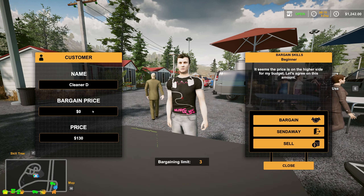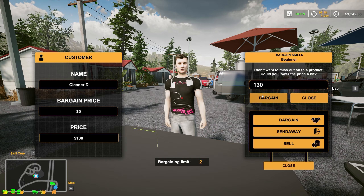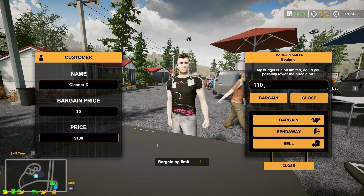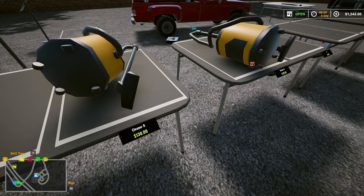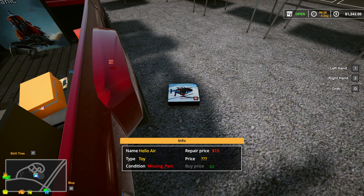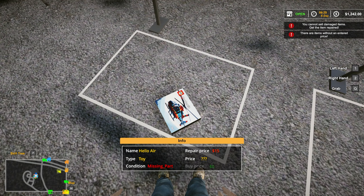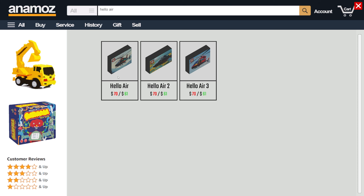We got somebody here already. Hello sir. Bargain price $0? $130. $120. $110 - that's as low as I'm going. I really don't care, sir. You literally bargained with me for $0. I'm not going to accept that. So we've got Hello Air - that's the name of that. I guess $60 will do. Thought maybe this would be worth a little more, but that's alright.